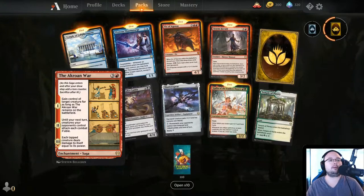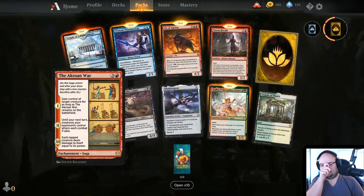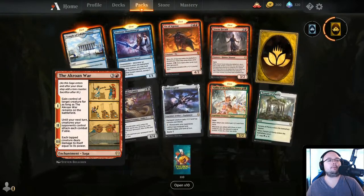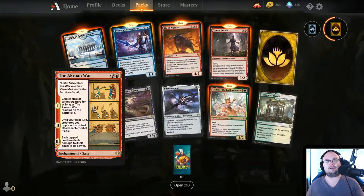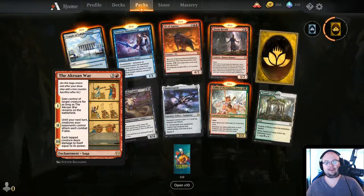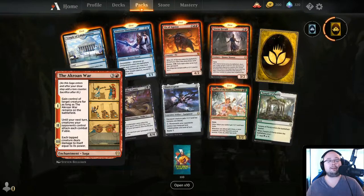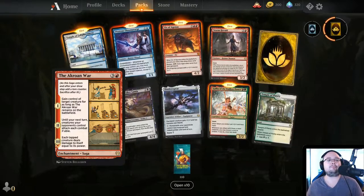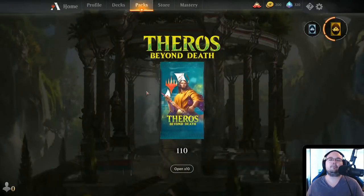The Akroan War — 4 mana Saga. Turn 1: gain control of target creature for as long as the Akroan War remains on the battlefield. Turn 2: until your next turn, creatures your opponent controls attack each combat if able. Turn 3: each tapped creature deals damage to itself equal to its power — this is a sweeper! Though the turn 2 effect is dangerous. This could be really cool with Proliferate — play it, gain control of a creature, Proliferate to skip the attack step, then everything dies.